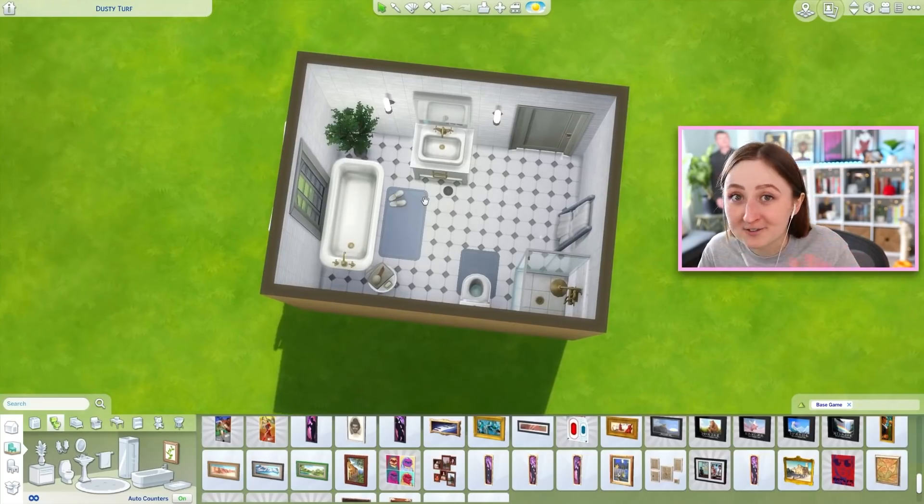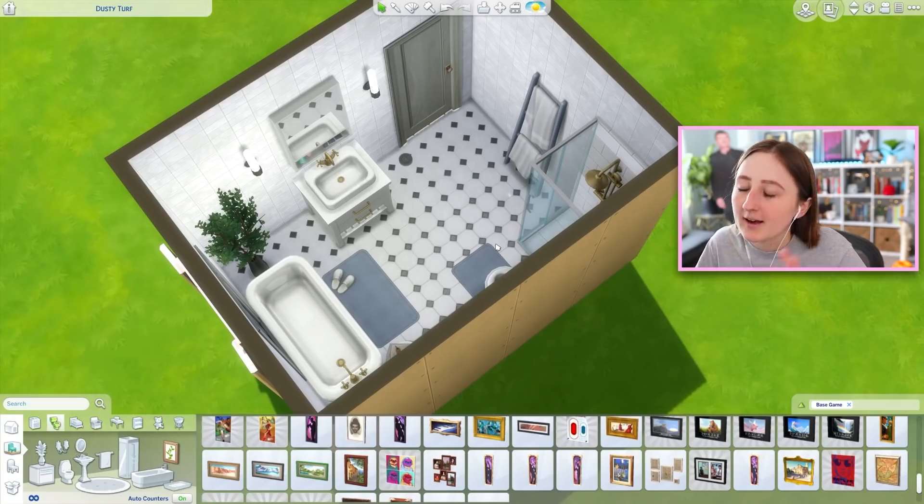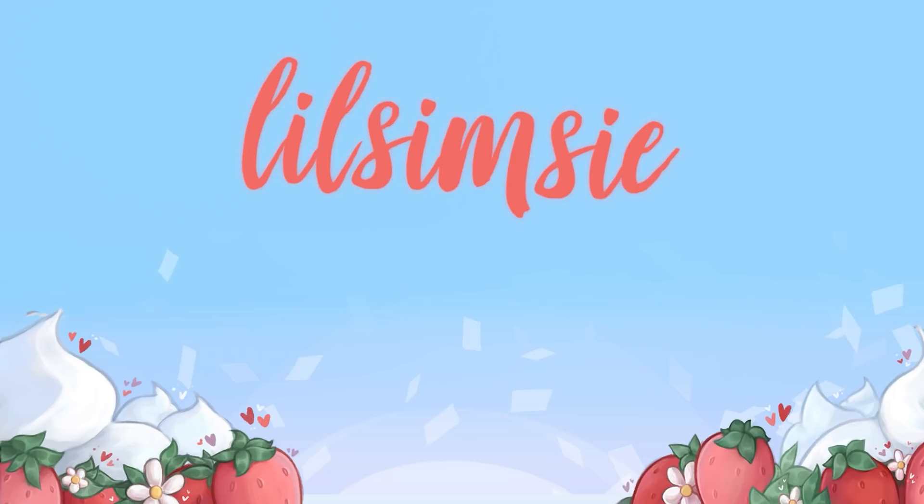I will stop gushing over custom content now. If you enjoyed this video, I will link more CC videos down below because I've done a bunch of them, and I will of course link Max everywhere — Tumblr, Twitter, this download and other downloads. Anything you could possibly want is linked in the description box. Please go check it out. I love you, I miss you, I'll see you tomorrow. Bye everybody! I think that clutter and matching swatches is the key to my heart — the second you throw in a bunch of matching swatches and some shoes, I'm done. I'm in. That's all I ask for.